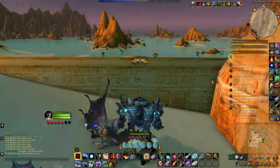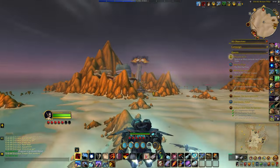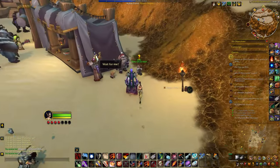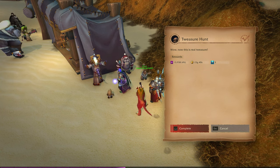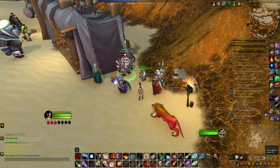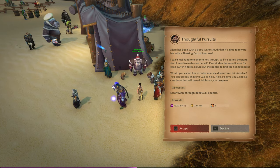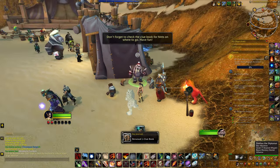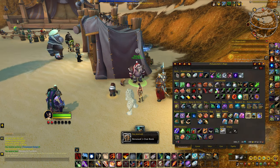All right, treasure found. Back to the NPC. All unite under the light — time warped badges. Escort Maru through the puzzle. We get a clue book.